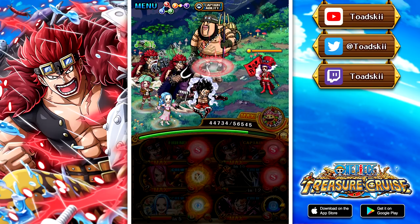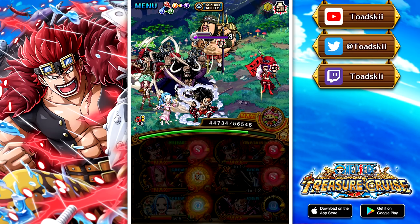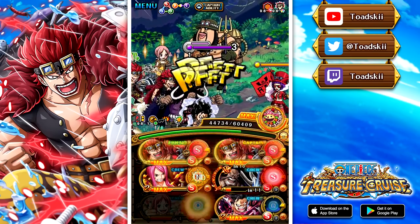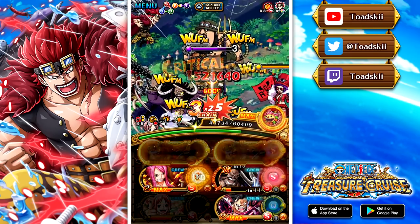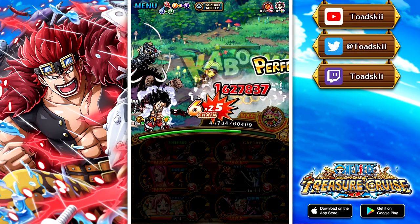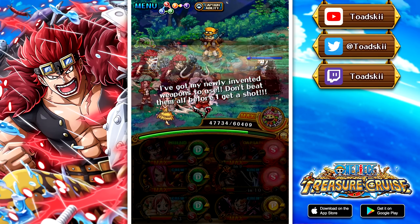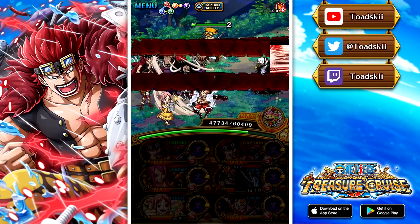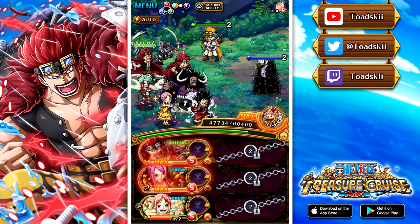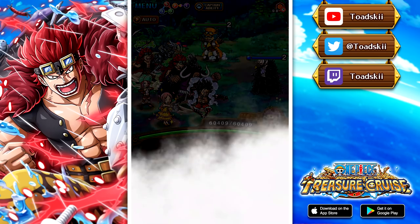This is definitely a lot different from the team seen yesterday, where we just used Kid to cheese the content — you could do something similar here too. Though you do have to make sure you have the mono strength condition to get through the content while completing the Chopper Man condition, which requires a mono strength team. But anyway, I'll leave you guys with the rest of this clip, and you can skip to the next clip where we take Kid against the Hody Garp Challenge instead.